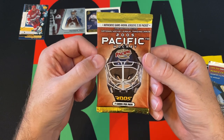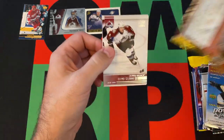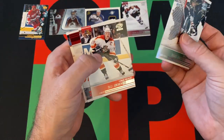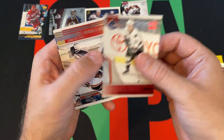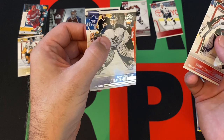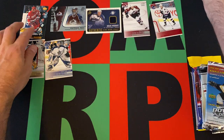Moving on to 2004-2005 Pacific. Of course there was no season in 2004-2005 because of the strike lockout situation. We got Timu Solani kicking things off, Marty Turco, Olli Jokinen, we got a red Henrik Sedin — that's a cool one. Manny Fernandez, Marc-Andre Fleury, and Ed Belfour. Some decent players out of that pack for sure.